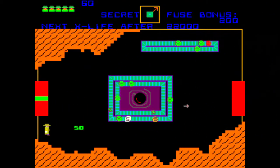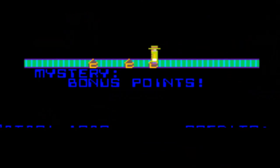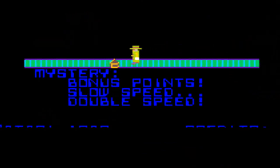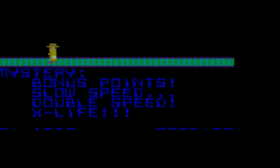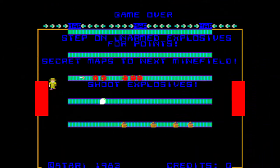The next item on the conveyor belts will be the brown canisters. Collecting these canisters will give you one of four mystery awards: bonus points, slowing down your character, double speed for your character, and an extra life. The final item you will occasionally find on the conveyor belts will be another white cube with the letter X on it. Collecting this cube will award you an extra life.